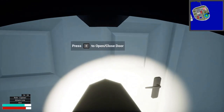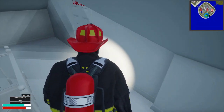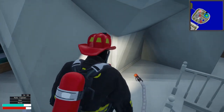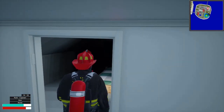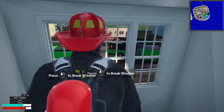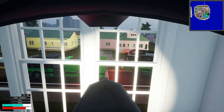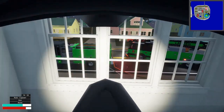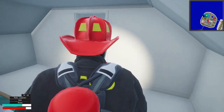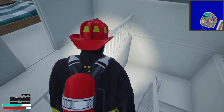See if we can't make entry into this door — nope, it's locked, and that's why I bring an axe. I don't think we have any fire in this room. Let me break the window — yep, all right.